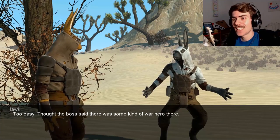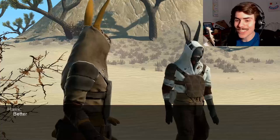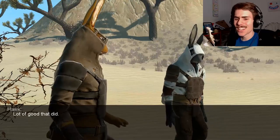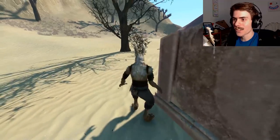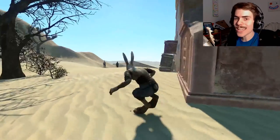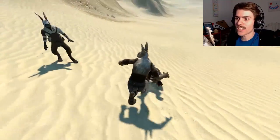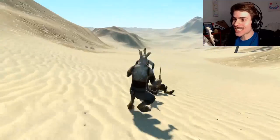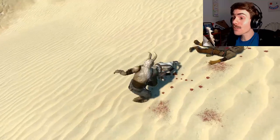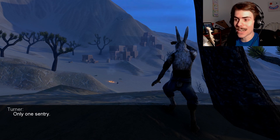Thought the boss said there would be some kind of war hero there. You ain't seen shit. He just walked right into our trap. He's done. I'm going to murder these two. Give me my knife out. E is the knife button — I always thought Q was the knife button, but whatever. Let's just knife them. That's what you get. Blood everywhere. Talk crap about me — I am some kind of war hero. Not so heroic right now, but whatever.